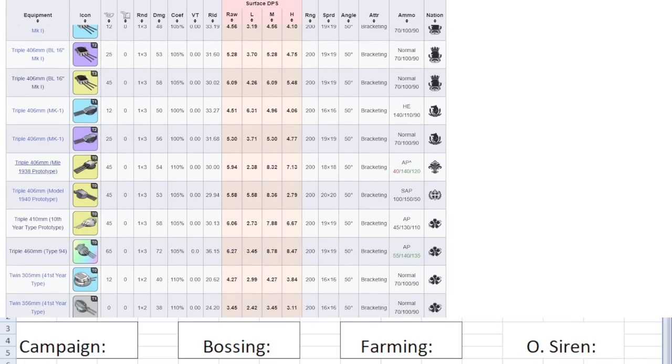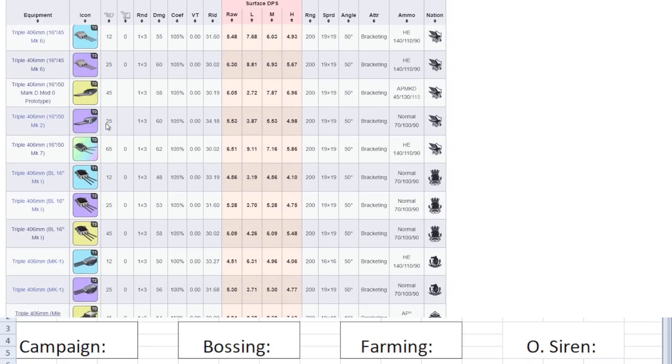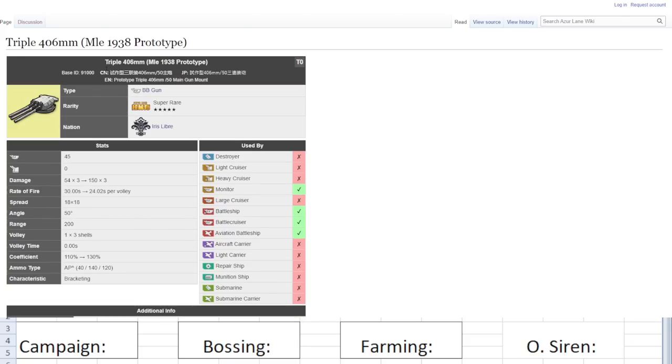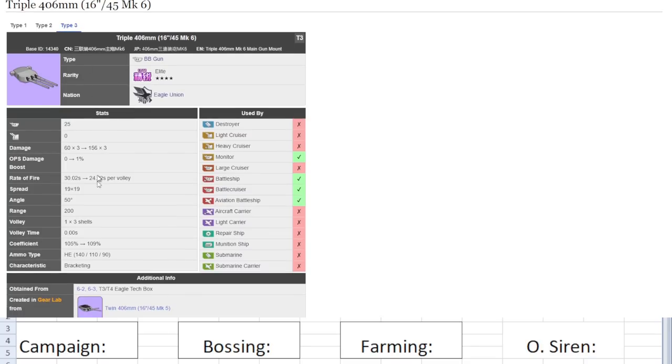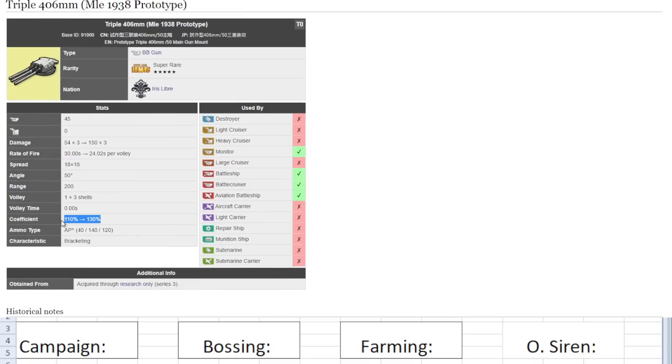Next we have the Triple 406 MLE 1938 prototype — the AP MK6, also called the Champagne gun. I call it the AP MK6 because it shares literally the same modifiers as the triple HE MK6 except for damage per shell — but it's AP ammo typing. 45 firepower, 150 damage times three, 24 second reload, 18 spread — very good. Coefficients 110 to 130 — also very good. Ammo typing is AP with modifiers 40 light, 140 medium, and 120 on heavy — very, very good. This gun is one of the better AP guns ever released in the game, one of the best we got when PR3 dropped.